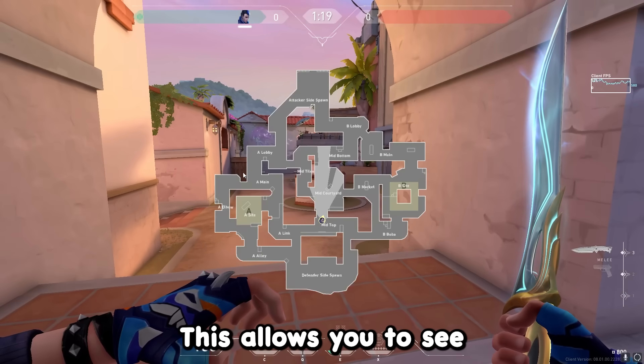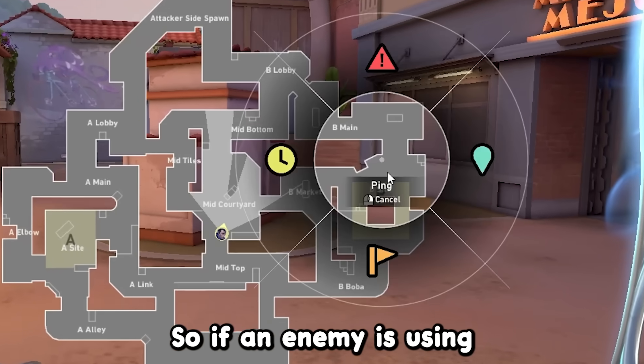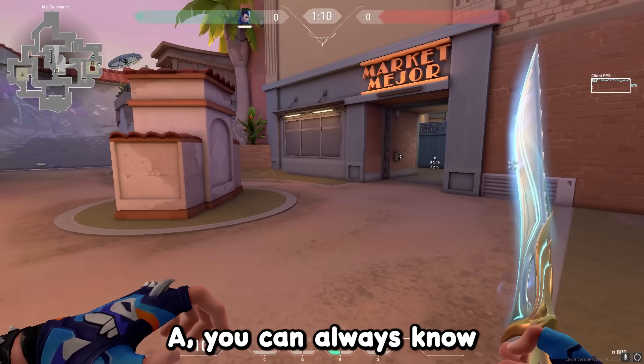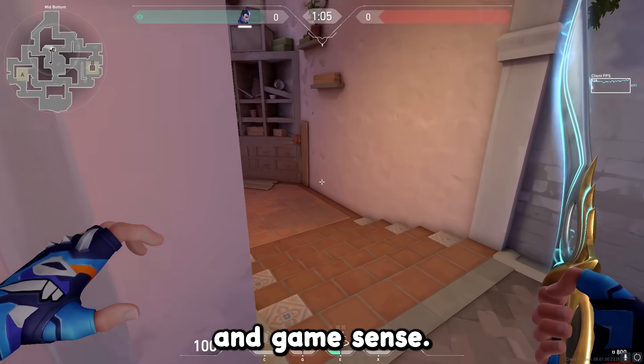This allows you to see the entire map without having to open it up. So if an enemy is using utility on B, your team isn't calling it, and you're playing A, you can always know what's going on across the map at all times. This will help you with rotations and game sense.